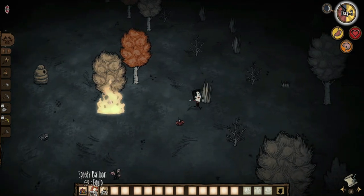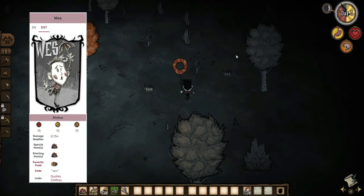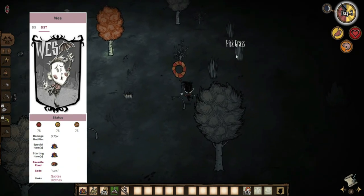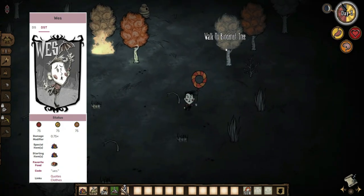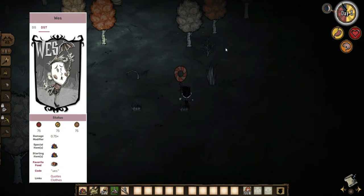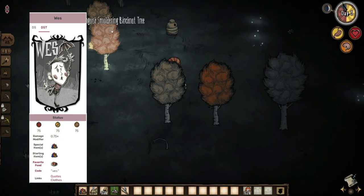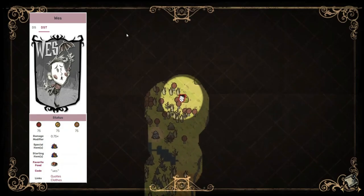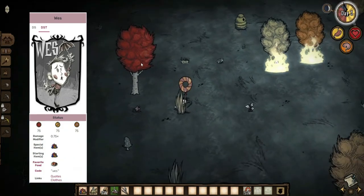Wes is a mime that is meant to be the most difficult character to survive as in the game. He has half the health of a normal character, half the hunger, and less than half the maximum sanity. Wes not only deals 25% less damage than the normal character, but he also chops and mines 25% less efficiently. This 25% debuff is definitely his worst weakness since it makes fights take much longer, which in turn costs more healing, armor, and sanity than other characters.